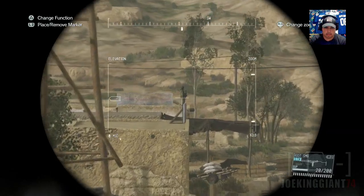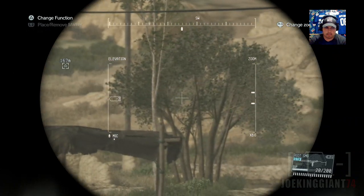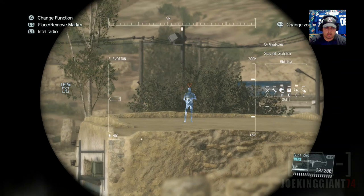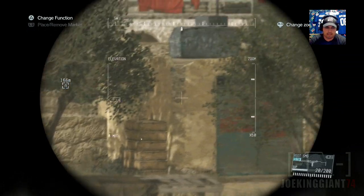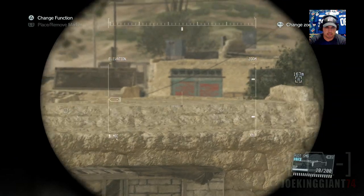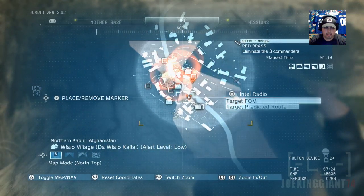There's one over there. Oh, this guy's a target. Remember, we can only put down like two markers. Wait, what is another one? Analysis complete. I haven't even gone that far into the game, so that's why you see a lot of low-level soldiers here. Enemy presence detected - the map has been updated.